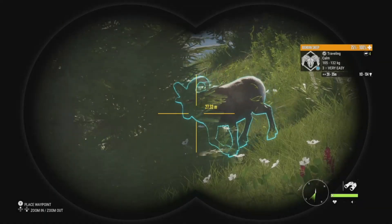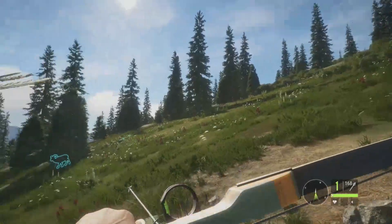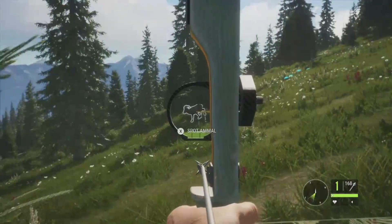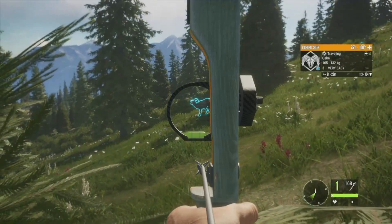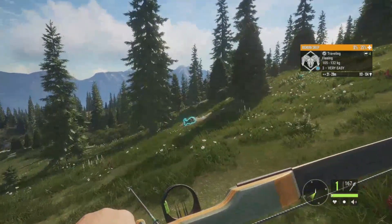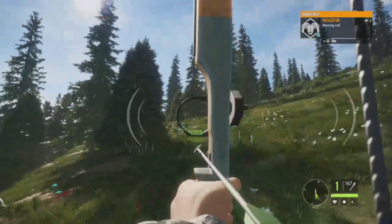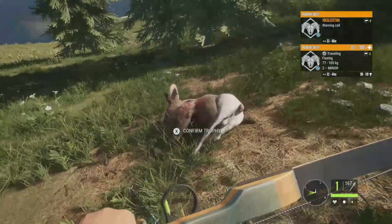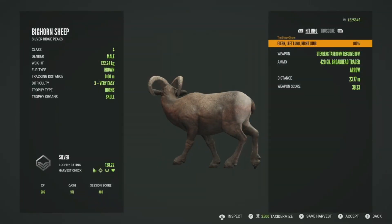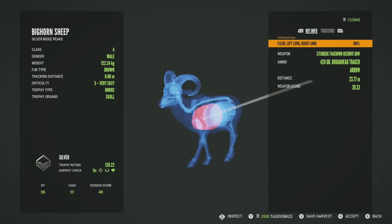There's another level three bighorn, 113 to 134 for his estimates. I saw the rest of the herd coming down the hill, so I camped out in the tree until one got close. We'll aim right there — dropped him on the spot, fantastic shot. There were some other males but we won't worry about them. Picking him up, he's a silver at 128.22, got him in the left lung and right lung at 23 meters — just a beautiful shot on this level three bighorn.